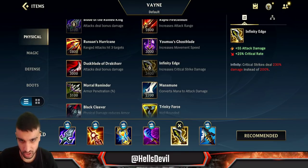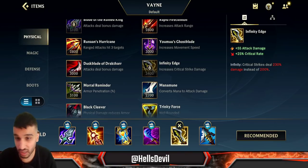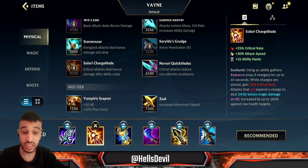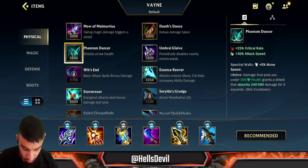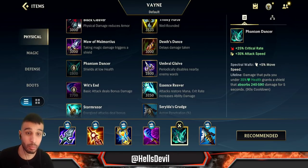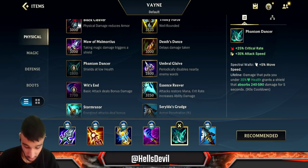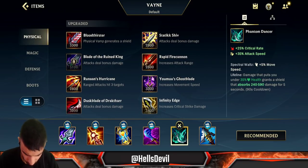Infinity Edge is a little bonus for damage and it's really good on Vayne because you're gonna crit a lot with Solaris Charge Blade. If you add an Infinity Edge, you're gonna have 50% crit rate, and every time you get three stacks it actually gets up to 75% crit rate. You can also skip Infinity Edge and go for a Phantom Dancer if the enemy is really demolishing you — it gives you a shield when you drop below 35% health, which is great if someone is bursting you down.